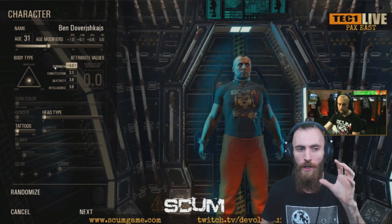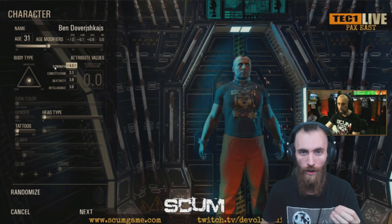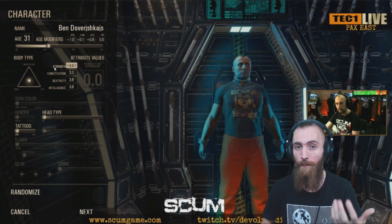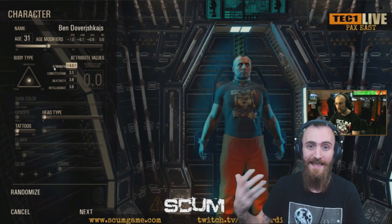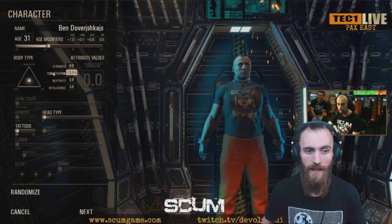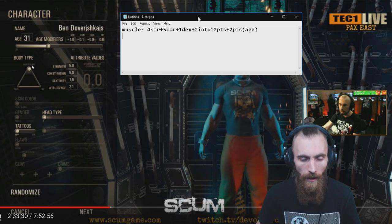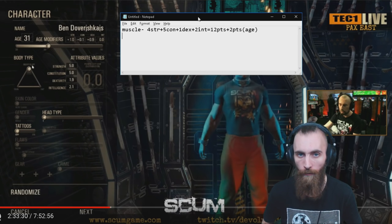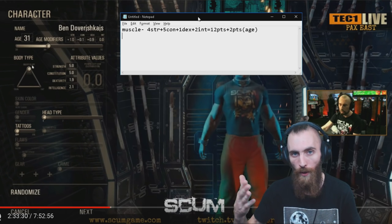Next part: you have Body Type, and your Body Type is gonna be the main source of the biggest amount of attribute points that you can spend on skills on the next slider. You have 4 main attributes: Strength, Constitution, Dexterity, and Intelligence. If you go all the way on Muscular, you're gonna gain 4 Strength, 5 Constitution, 1 Dexterity, and 2 Intelligence, which gives 12 points total plus 2 points from Age.